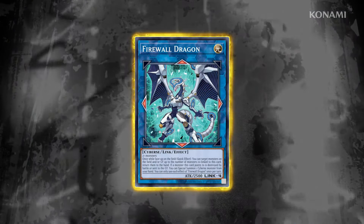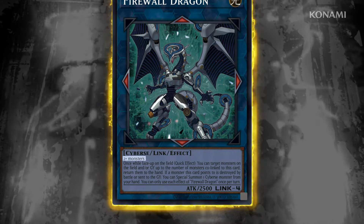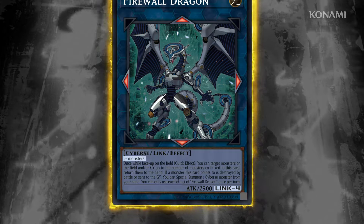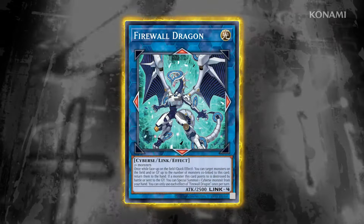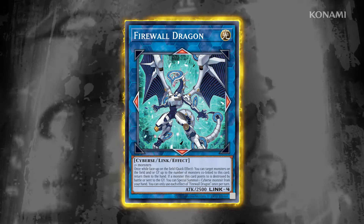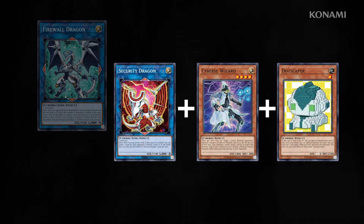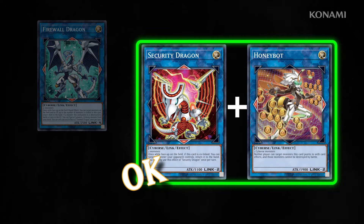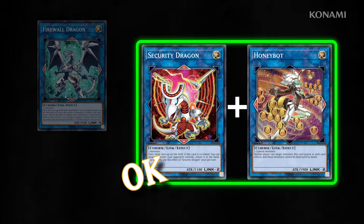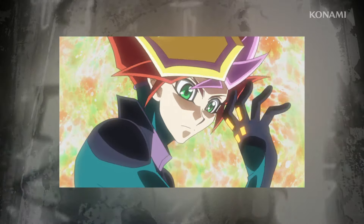You might be wondering why the number of monsters written in the requirements is often lower than the number of Link Arrows and the Link Rating. That's because there's a special rule for when you use Link Monsters to summon other Link Monsters. Firewall Dragon requires two or more monsters but has four Link Arrows. When counting monsters to match the number of Link Arrows, you can count the number of Link Arrows on a Link Monster you already control instead of one.